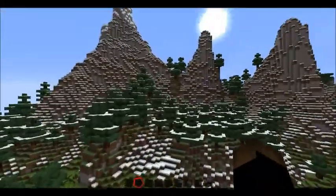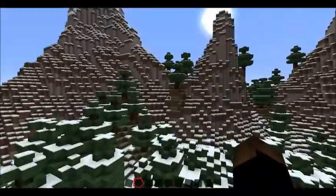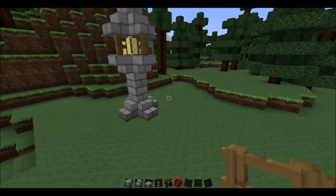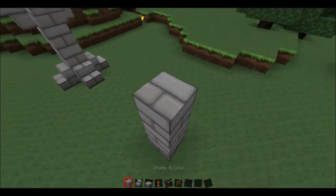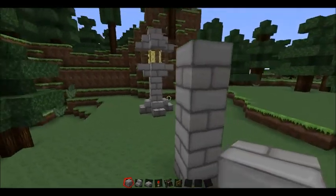Hello everybody, this is Jimmy here and welcome to my first tutorial on how to build this design. What you want to do is go four blocks up with any block. I'm using a texture pack.